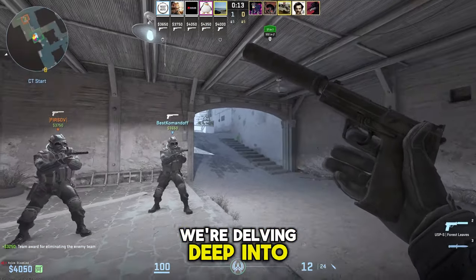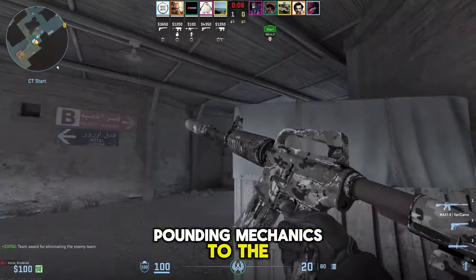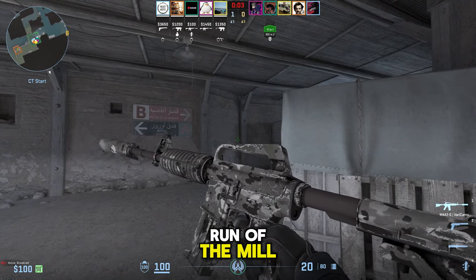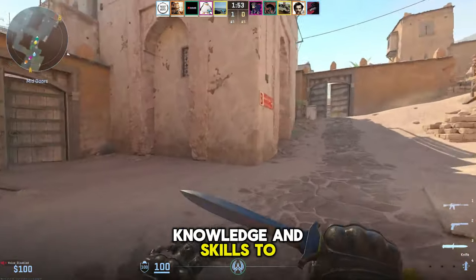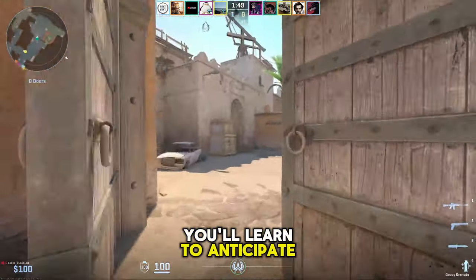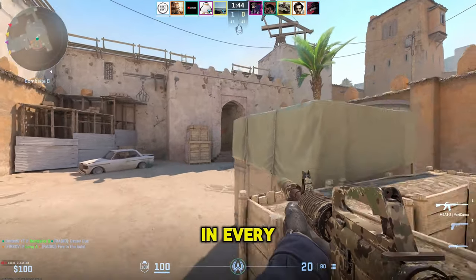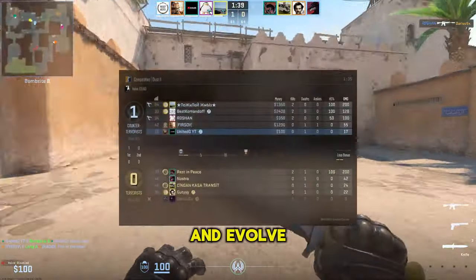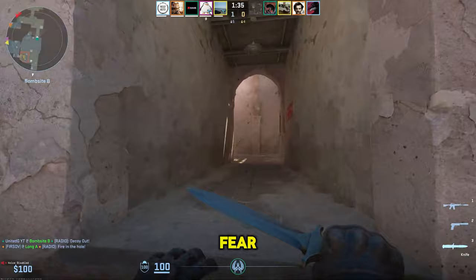Today, we're delving deep into the heart of Counter-Strike 2, breaking down everything from the pulse-pounding mechanics to the strategic nuances that can make or break your game. This isn't just another run-of-the-mill tutorial — it's a comprehensive blueprint designed to equip you with the knowledge and skills to outthink, outflank, and outshoot your opponents. You'll learn to anticipate your enemy's moves, adapt to the evolving battlefield, and assert your dominance in every match. Get ready to transform your approach, refine your tactics, and evolve from a novice to the nemesis that every player will come to respect and fear.